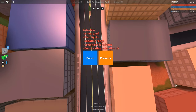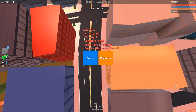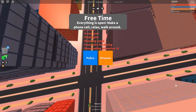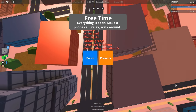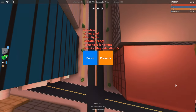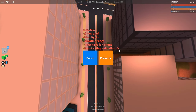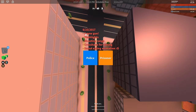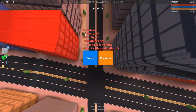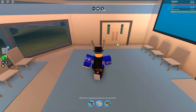Hey, what's up guys, Nate here back with another Jailbreak video. In this update they added a brand new gun, a shooting range, crosshairs for our guns, and this new gun is free for everyone — no game passes needed. They also added flashlights, made the donut edible with a new eating animation, and improved the existing gun models so they look a whole lot better.